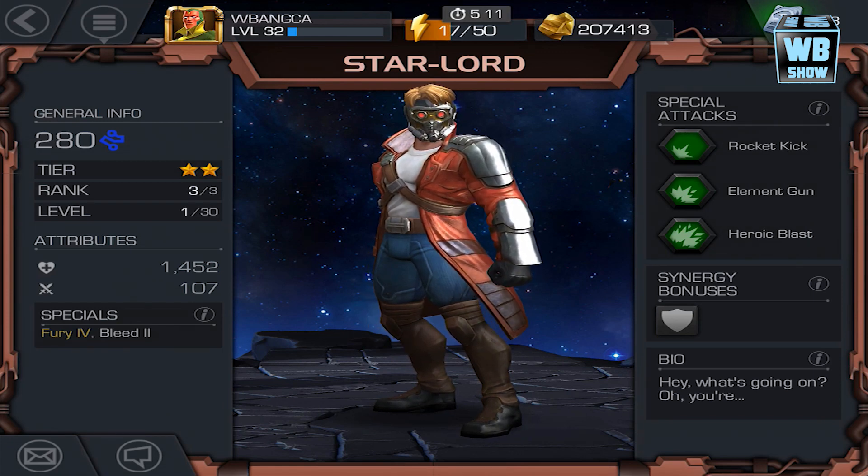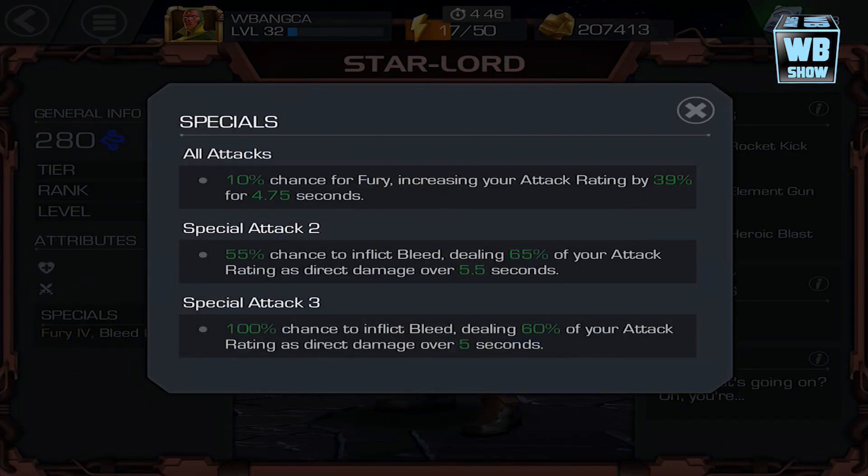He has 1452 HP, which is health, and 107 damage — that's a lot of damage. His special includes Fury 4. Of course, this is for this particular Star-Lord; if you have a lower or higher level it will be Fury 1, 2, 3, 4, or higher. He also has Bleed 2.